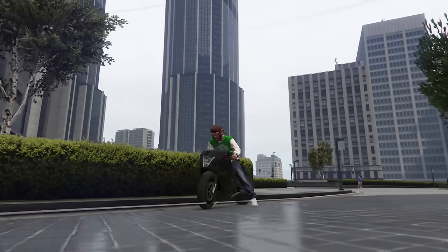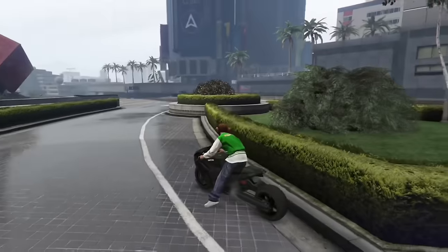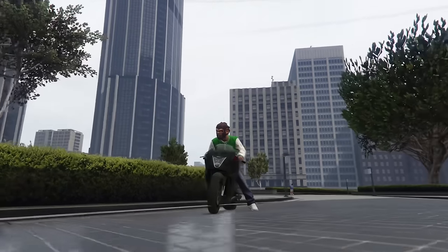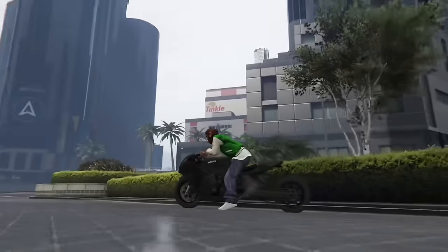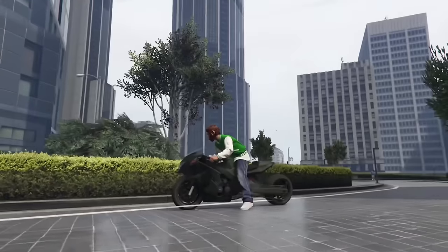These parking lines outside of the Maze Bank Tower float — they're not actually on the ground. This is strange because all you have to do is paint over it; it doesn't have to be an actual 3D texture, it's basically just a sticker on the floor. Regardless, Rockstar still found a way to mess this up and they haven't fixed it since.